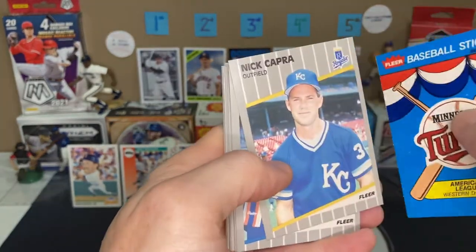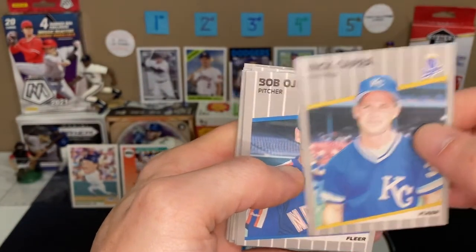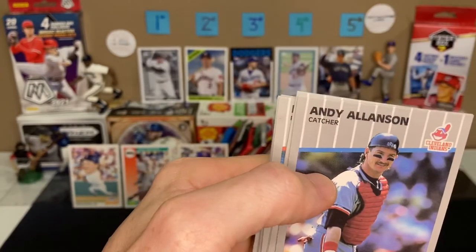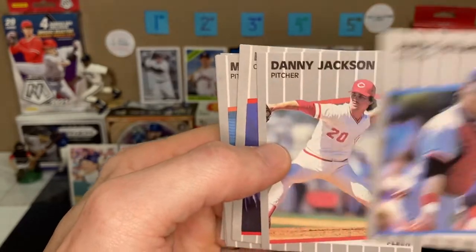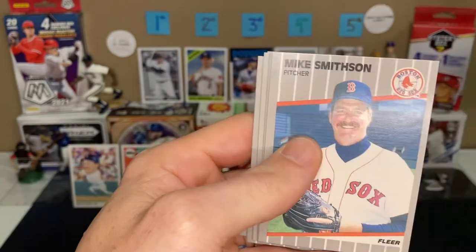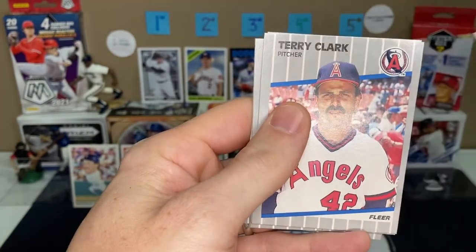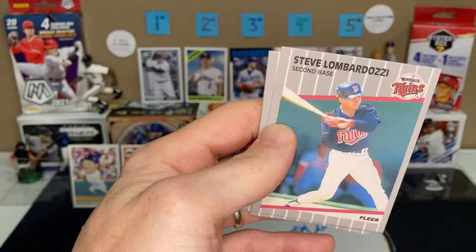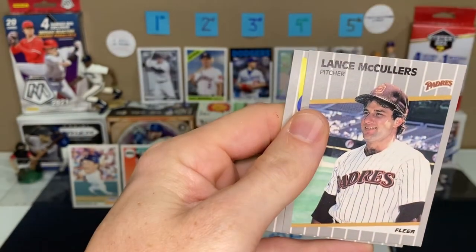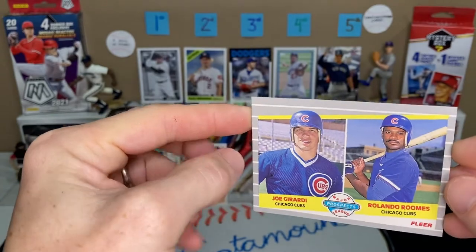We've got a Minnesota Twins team history card with a sticker on the other side, a Nick Capra, a Bob Oheda with a small printing error on his first name — not an actual error card. Andy Allenson, Danny Jackson, Mark Salas, Joe Price, Mike Smithson, Les Lancaster, Glenn Braggs, Terry Clark, Steve Lombardozzi, Frank DiPino, Jet Lemon, Lance McCullers, and a Prospect card with Joe Girardi and Rolando Roomes.